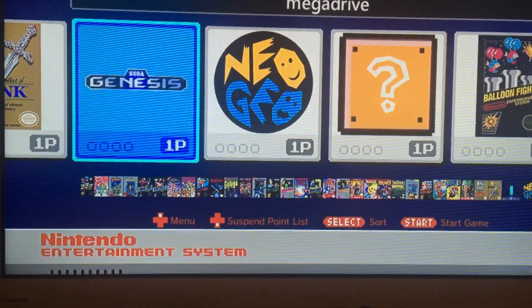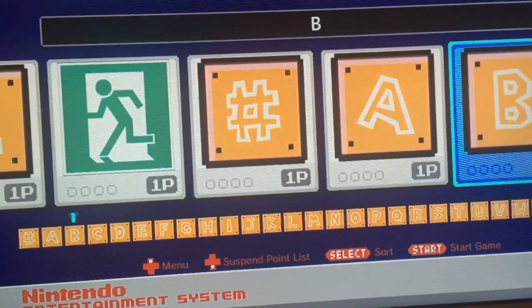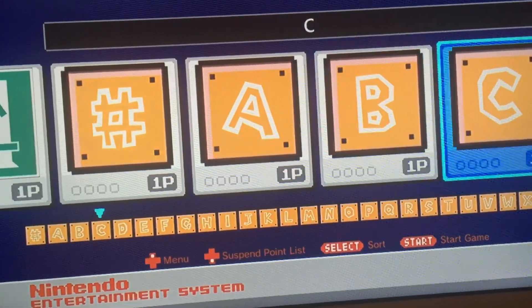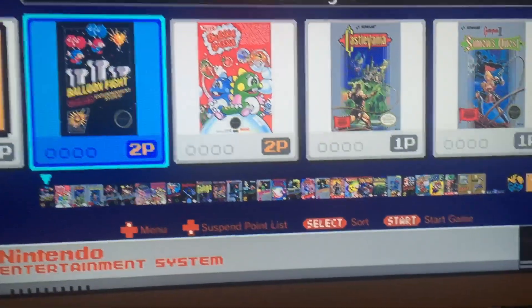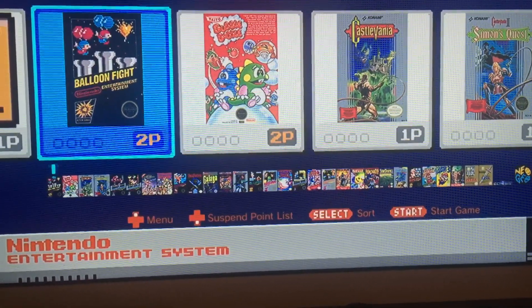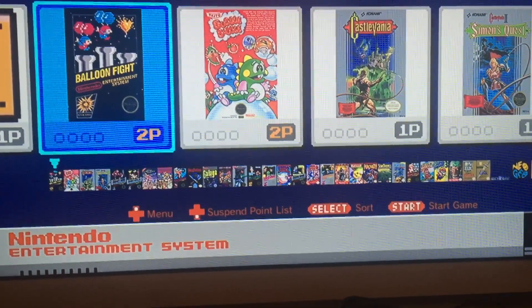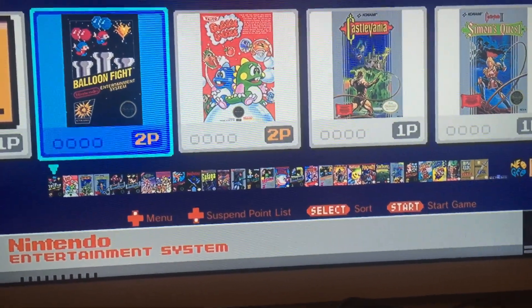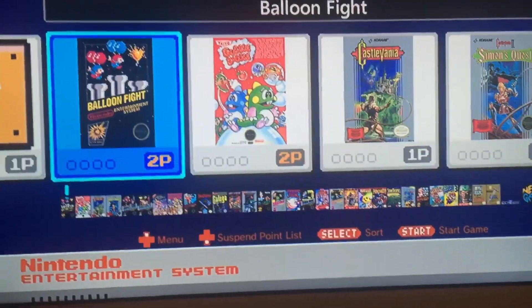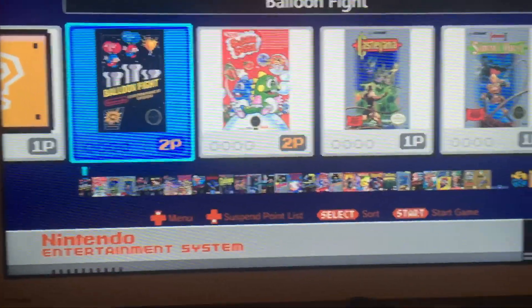I've managed to get custom folders working, added other consoles with custom folders, and I've added 800 games onto this thing with no problem at all — it's just these Neo Geo ones. If you can see where I've done something wrong, I'd really appreciate a reply here, or I'll link my Instagram so you can send me a private message. Any help or suggestion would be great, because it seems to be working for everybody else but not for me.